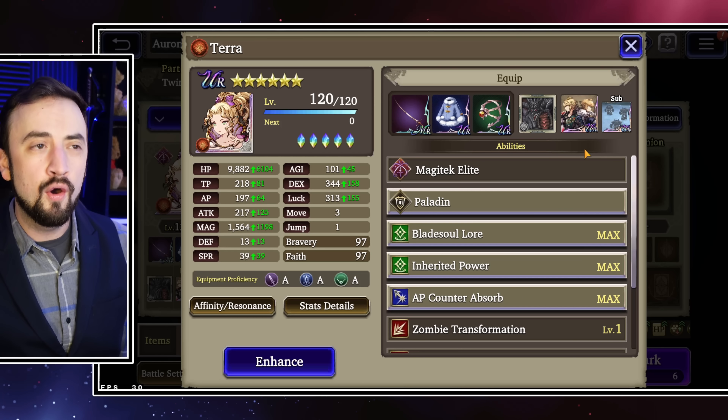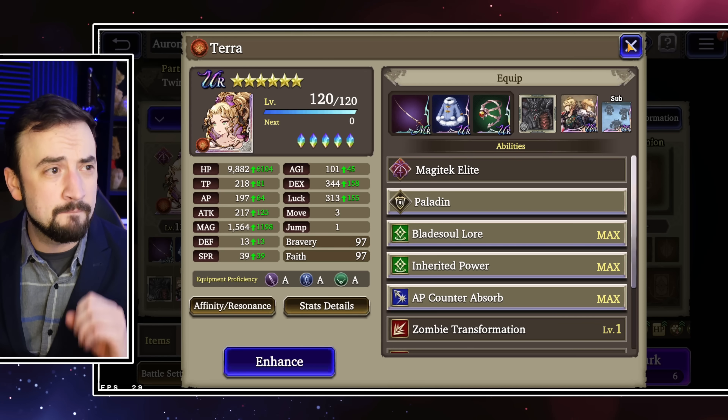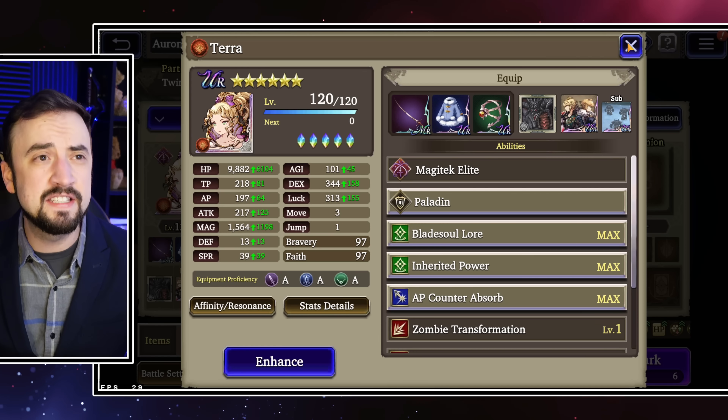That's the Esper breakdown and what I recommend. Focus on Magic, getting her some Agility is always nice, and then some resist to Slash, Magic, and Missile — you see those all the time.